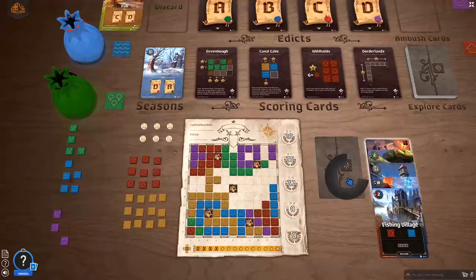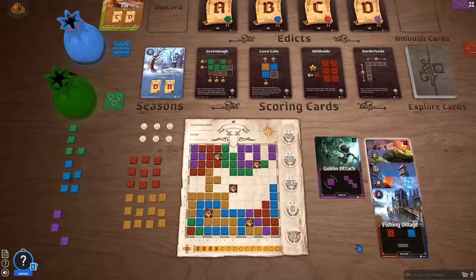Next card — no, why? It's another goblin attack. Can I even place it somewhere? Lower right — not really, because I first have to place it at the edge, which I cannot. Upper right — still can't. My edges are already full, so I have to move one step more inside. This space would be possible, so I have to place it over here. This hurts so much. But what can you do?